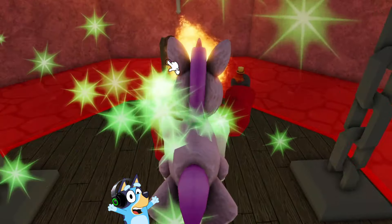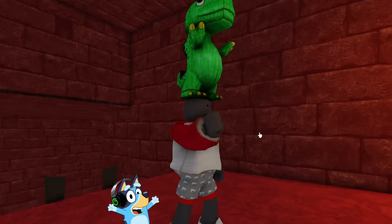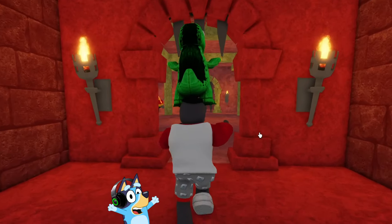We also have a potion of fire breath. They added red larvas between these platforms. Is this really a dinosaur? And I put a dinosaur on my head?